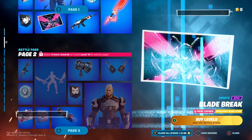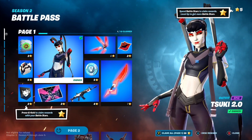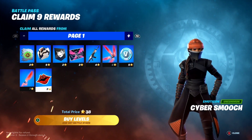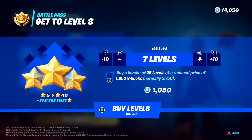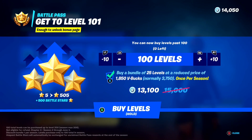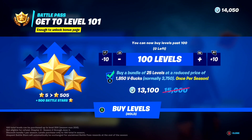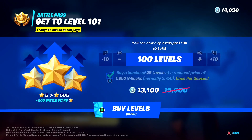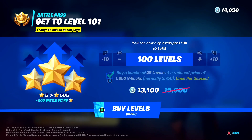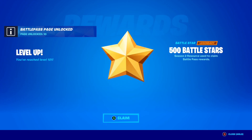To claim everything, you just have to go page by page. On the first page, 100 levels is going to cost me 13,100 V-Bucks — and luckily I've got over 14,000. So I can buy every single level right now. Let's do it — 3, 2, 1. And just like that, I think we did buy every single level.